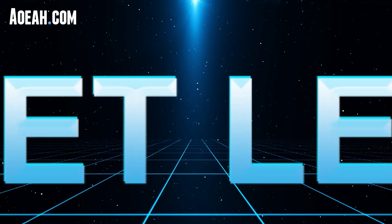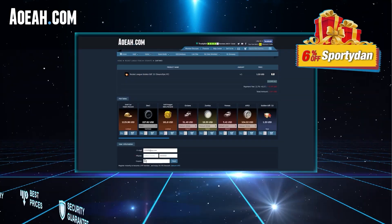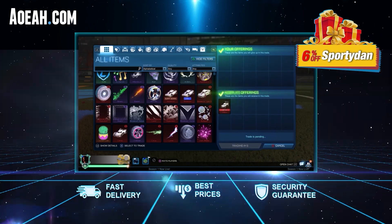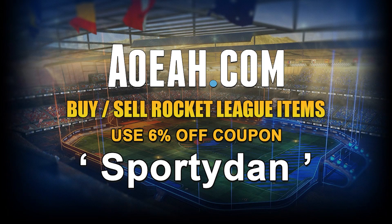Today's video has been sponsored by aowa.com, a great reliable website where you can buy Rocket League items and credits. If you need a place to get items for your dream car design or items you've been wanting, aowa.com is the way to go. Use code 'sportedann' — link in the description — for six percent off your next purchase.